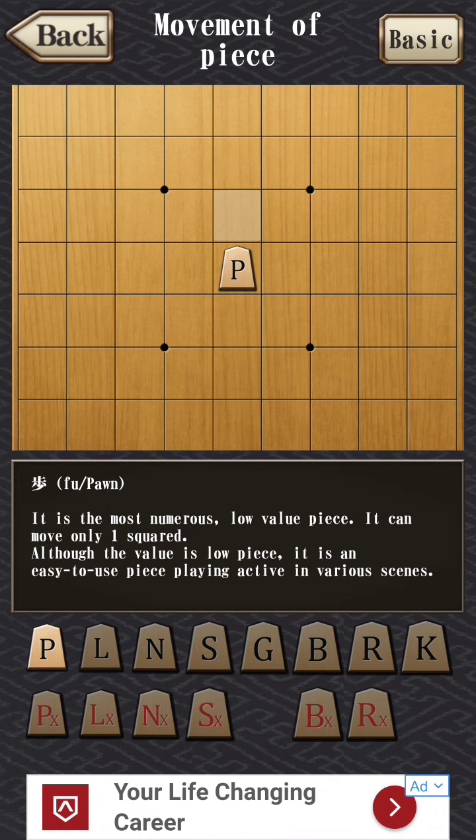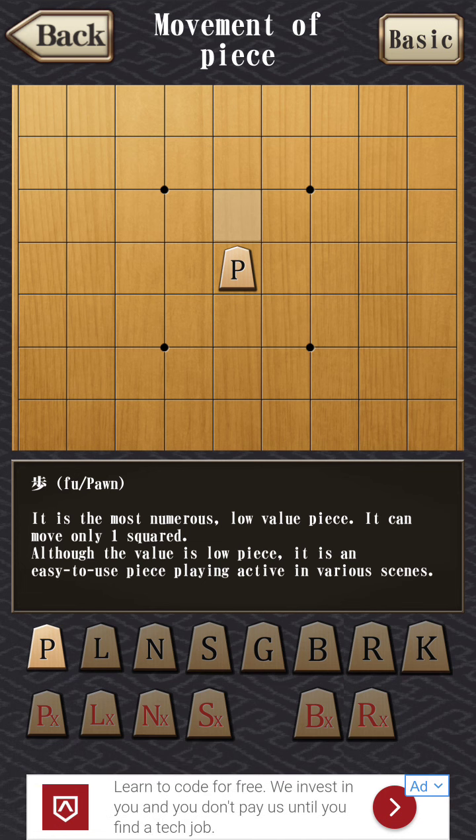Let's go over the rules. Even if you know how to play chess, the mechanics are a little different. You have two new mechanics and two new pieces. The mechanics include promotion — you can promote pieces. You're playing on a 9x9 board, and once you're in the opponent's three rows, the top three rows of your opponent's space, you have the ability to promote your pieces. Pawns and lances both have to be upgraded — you don't have a choice. If you drop a lance or a pawn, it doesn't promote until it moves, but those two will get promoted if you move them there.